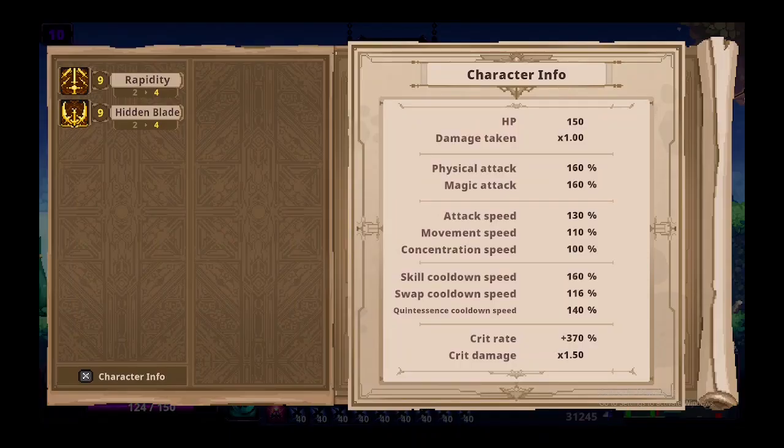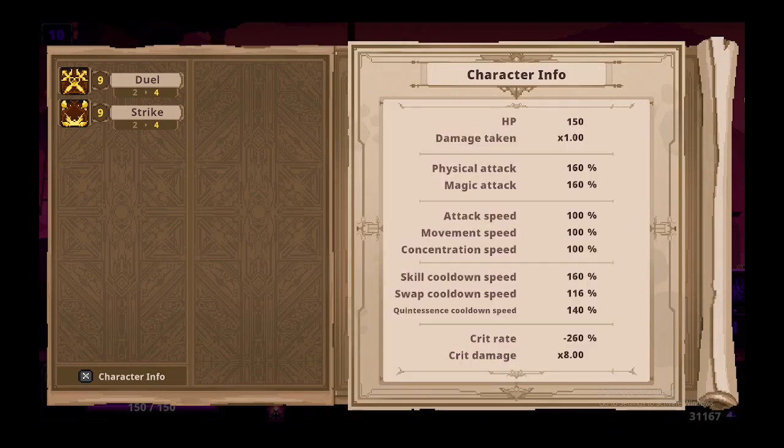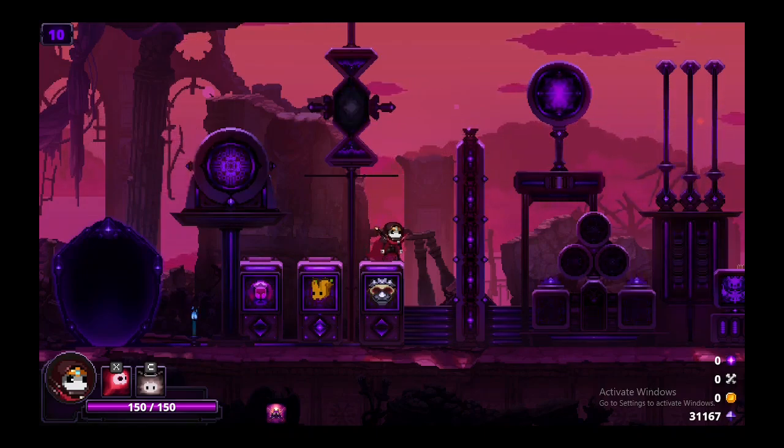For crit rate, you need nine Thief's Black Steel Dagger, which can give you up to 370% crit rate. And finally, for crit damage, you need nine Valid Masks, which gives you 8x crit damage — pretty OP. If you enjoyed this video, please hit the like button, subscribe, and thank you for watching.